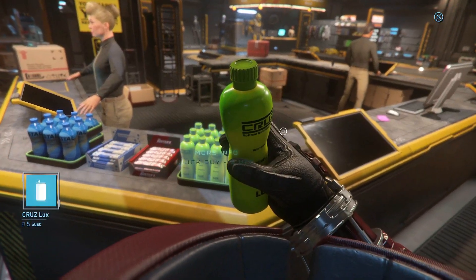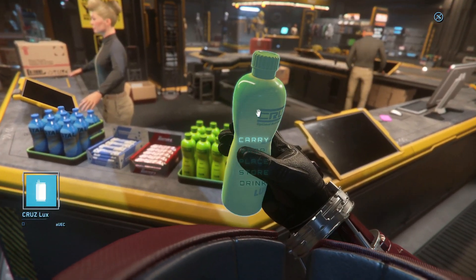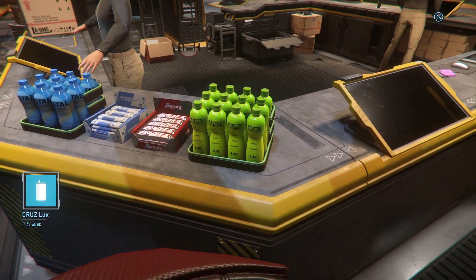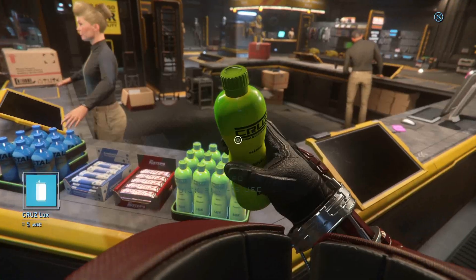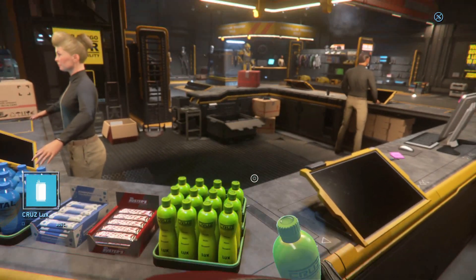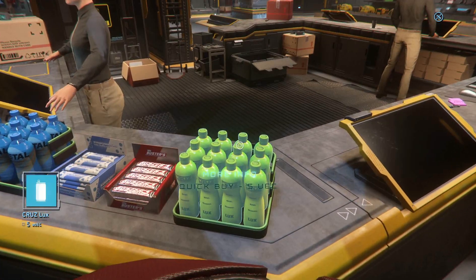While you're in the cargo centre, be sure to pick up the versus greatest beverage: Cruise. Is it a drink? Is it a meal? Maybe it's both. Thirst and hunger might be an issue during these missions and refreshments aren't in the loot table, so taking some Cruise with you will solve both problems in one neat little stack.